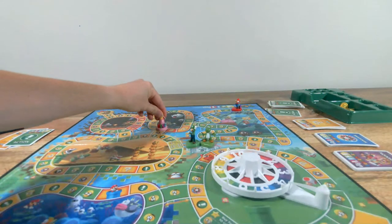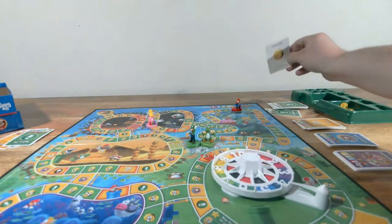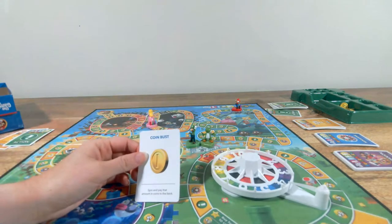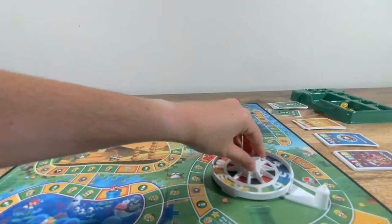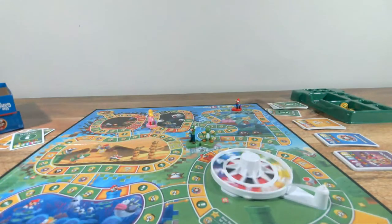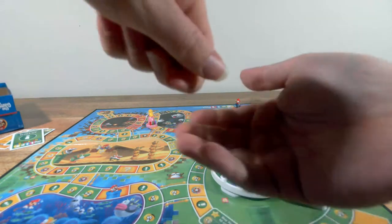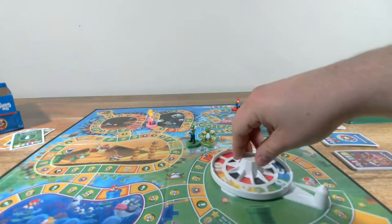I roll a four — one, two, three. Why would I go that way? Four — it's a coin space: Spin and pay that amount to the bank. Oh no. Pirate Penny is hoping to spin something low like a one. She spins a three — not bad. She's got it to spare.